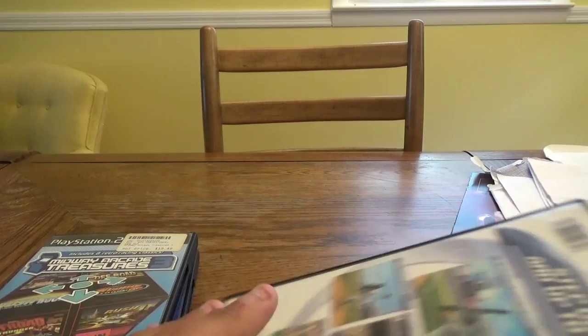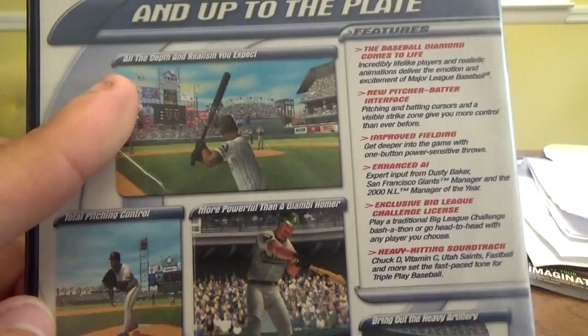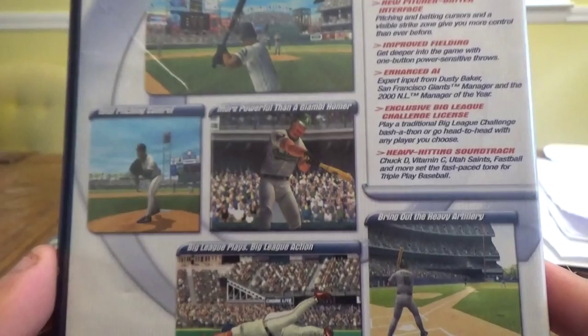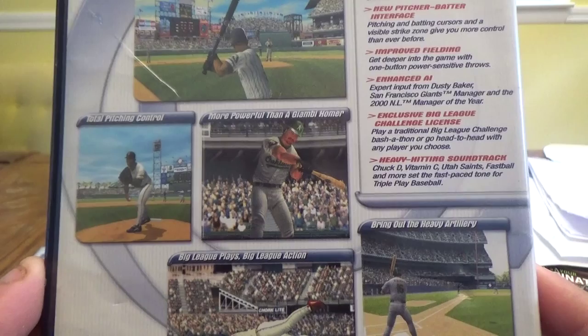Next up, Triple Play Baseball with Giambi — I also have this for the PS1. Step out of the stands and up to the plate. Features: total pitching control more powerful than a Giambi homer, big league plays and action. New pitcher-batter interface, improved fielding, enhanced AI, expert input from Dusty Baker — San Francisco Giants manager and the 2000 National League Manager of the Year. Exclusive Big League Challenge license and a heavy-hitting soundtrack featuring Chuck D, Vitamin C, Utah Saints, Fastball, and more. I grabbed this for $7.99 for the PS2.